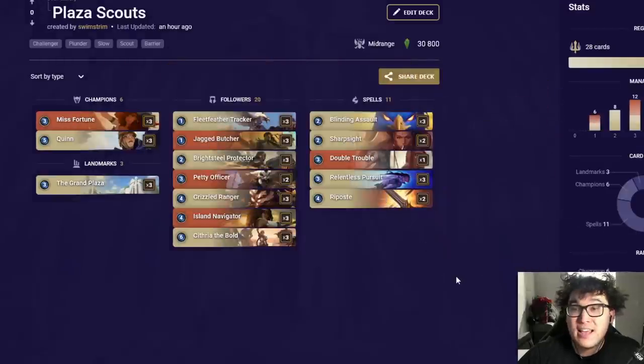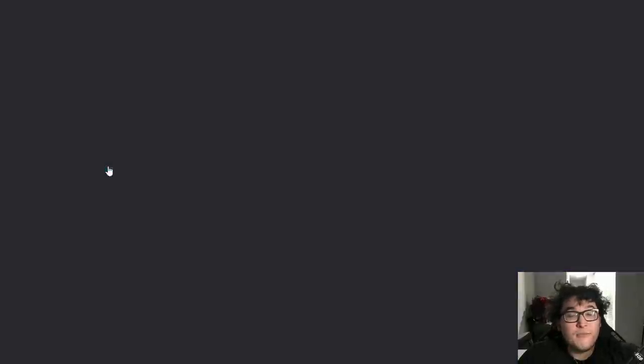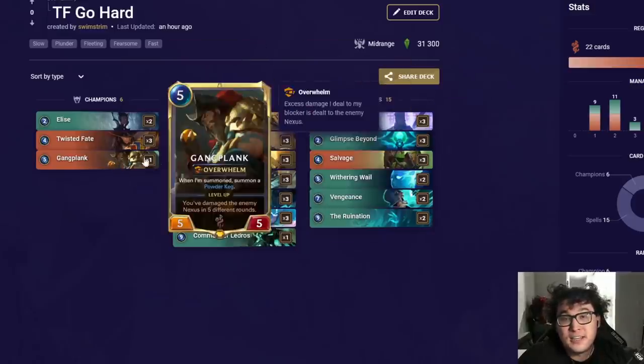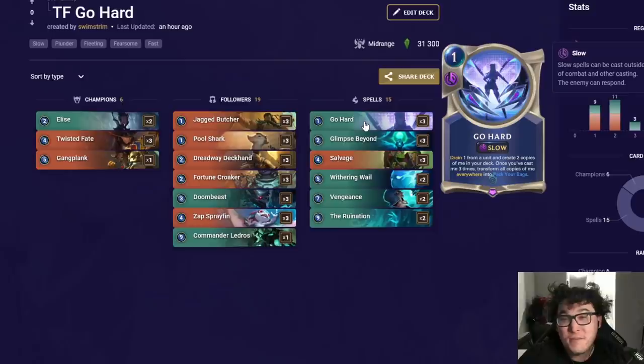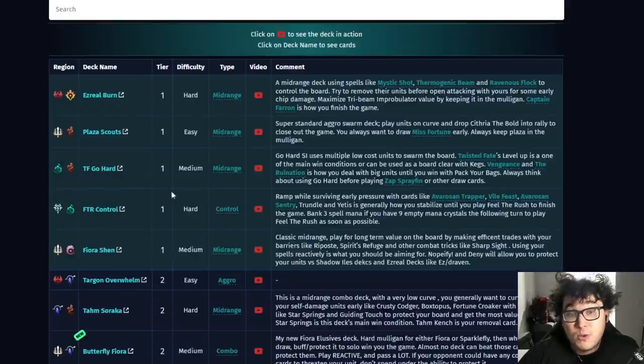Plaza Scouts also has a 56% win rate. We've switched back to the Quinn version — the Garen version has a really similar win rate, but the Quinn version and the aggro blowout potential is definitely a little bit stronger. Then we've got TF Gohard coming in at a 54% win rate. My preferred version runs one Gangplank right now, because the ability for it to be a dominant powerhouse in turns five through seven helps more than over-committing to early options. TF Gohard actually has the lowest overall win rate out of any deck in tier one.